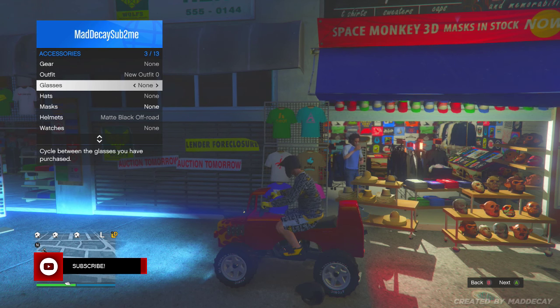Once you've done that, all you need to do is select the bandana you want to use and then get on your bike. Once you've done that, turn your glasses on then off so your character puts on his helmet.